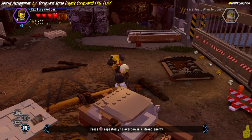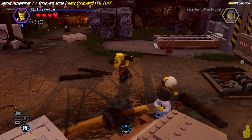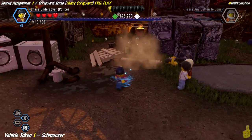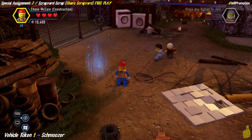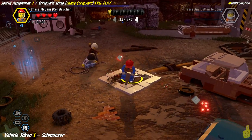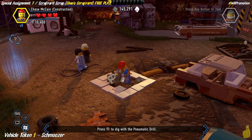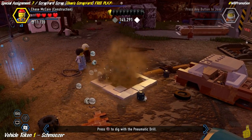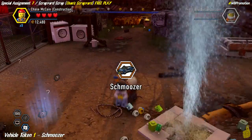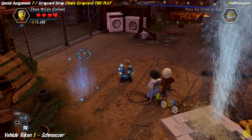We've got some Starsky and Hutch wannabes in our way — one of the stronger fellows who took a couple of tosses to take down. Then switch over to the construction edition of Chase McCain and get your drill on. We're actually going to strike gold — well, not quite gold — we're going to find the Schmoozer! Weird name for a vehicle, but we'll take it since it's one of two vehicle tokens found in this level.